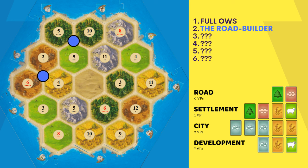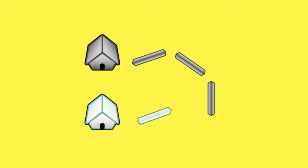Now let's take a look at my favorite strategy. Strategy number two is the road builder. This strategy is totally different from the full ore/wheat/sheep setup, as it places on a ton of wood and brick hexes in order to get easy expansion spots for settlements and to take the longest road later in the game. The setup typically wins every road race it's in, which is a big advantage in Settlers of Catan.